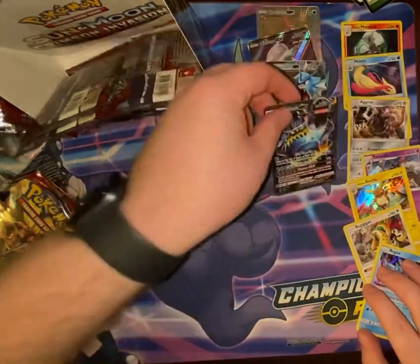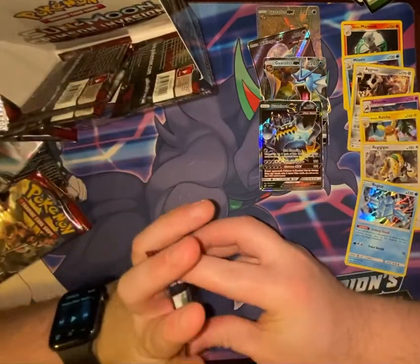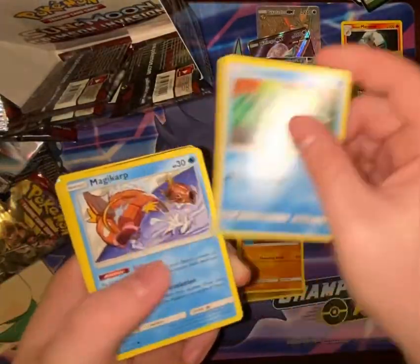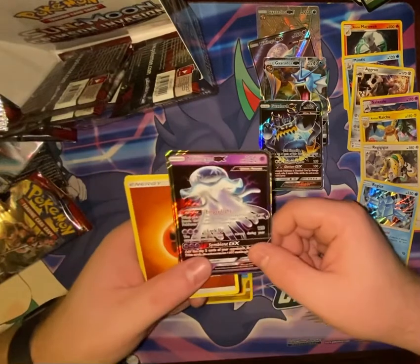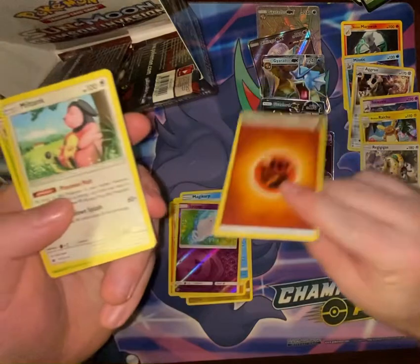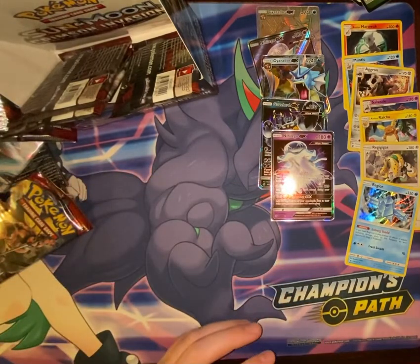I'll sort these out — GXs in one pile, holos in another. Four packs left. Pack: Jangmo-o, Mankey, Remoraid, Magikarp, Stufful, Spoink — oh God — Nihilego GX! Fighting Energy, Miltank, Kakuna, Accelgor. That's the first time you pull a card like that and it's just like... I don't know how to say that. We've already established that.